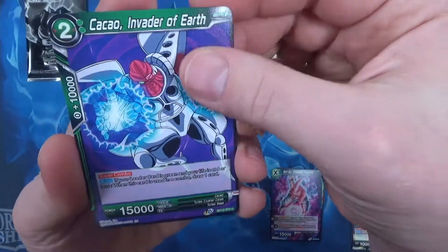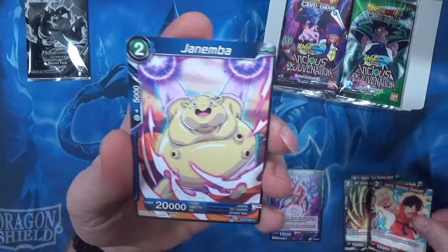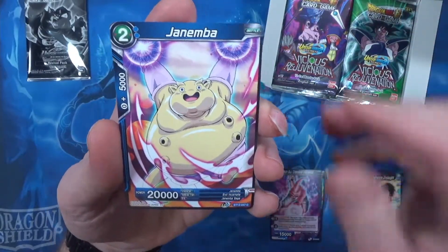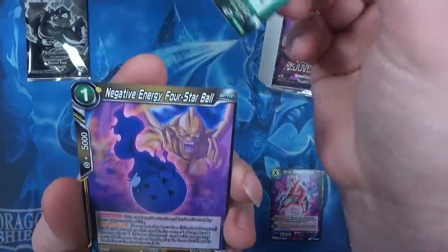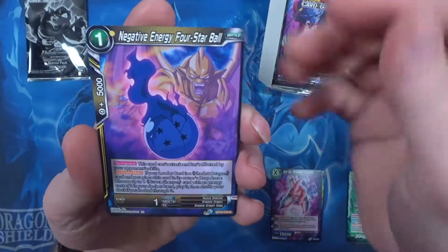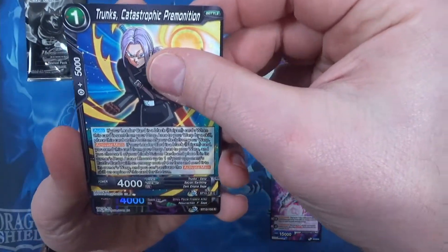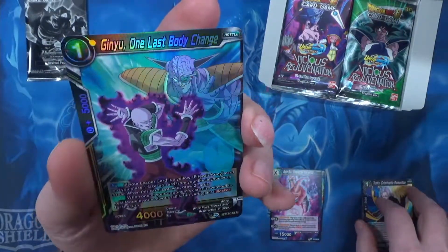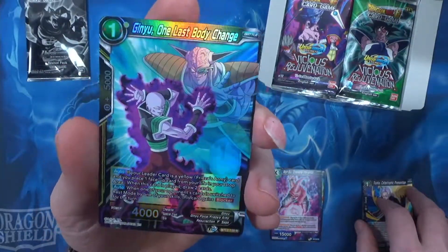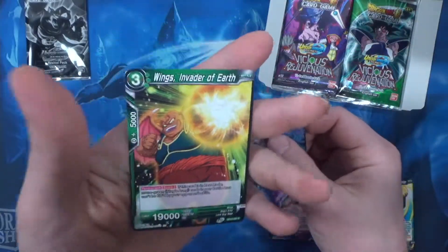I do like the art in the set. It's definitely very Dragon Ball-y — probably the best way to really put it. Right out the gate here, we've got a rare holo. And we got another rare in the back — Wings Invader first.